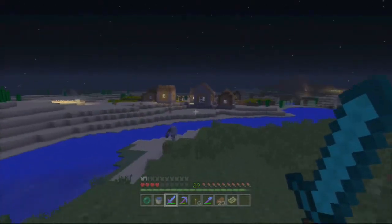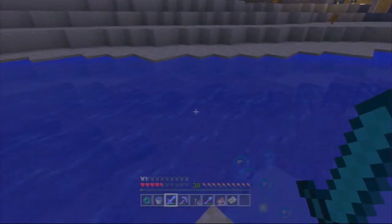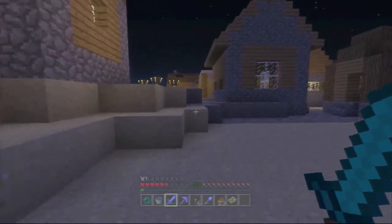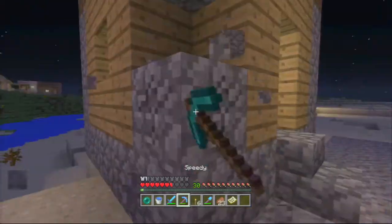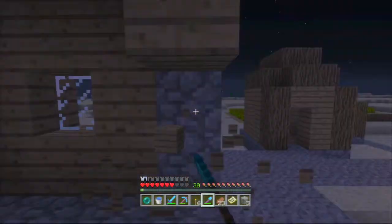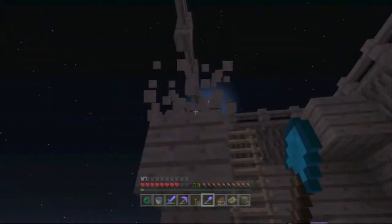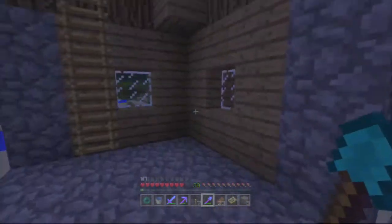I'm gonna start — let me just take care of this nasty skeleton. I can't use ender pearls to get around because I only have one and I want to use it as an emergency. Now I'm going to start deconstructing this village. I mainly want the wood because I want to get started on the breeding cell itself. I'm in a desert so I don't need to worry too much.